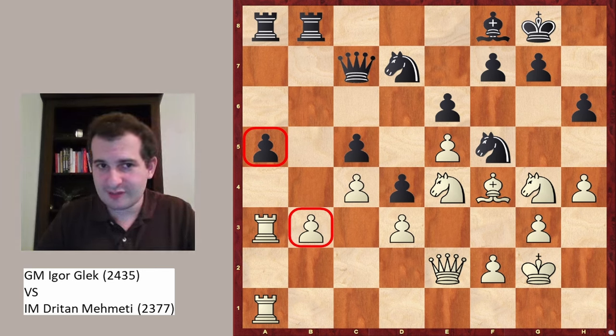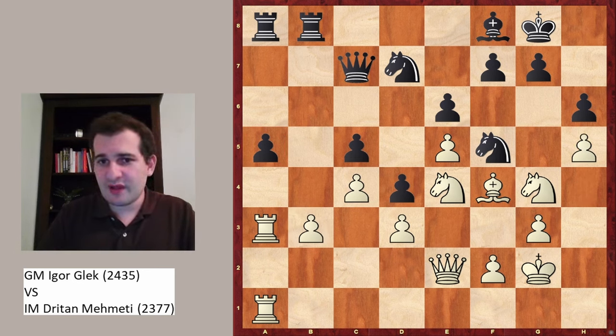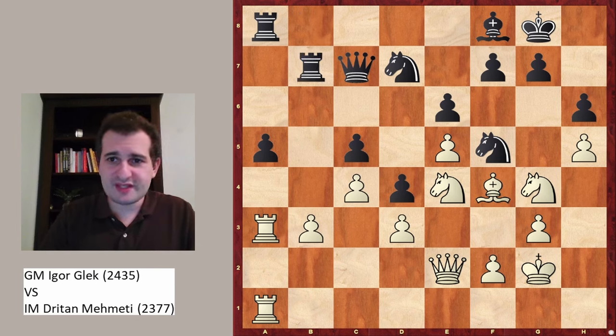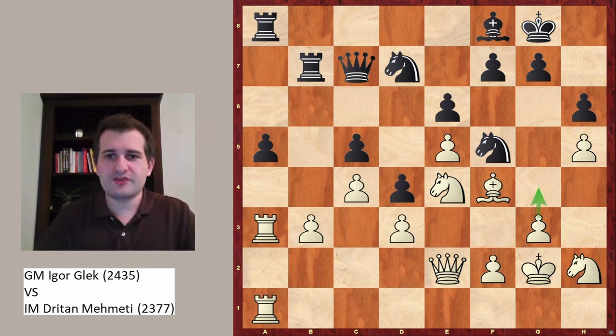White putting pressure on a5 is met by black putting pressure on b3. Now white plays h5 — an excellent move. Rb7, and now knight to h2. White is just getting ready to play a move like g4.